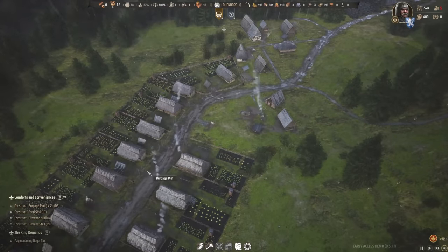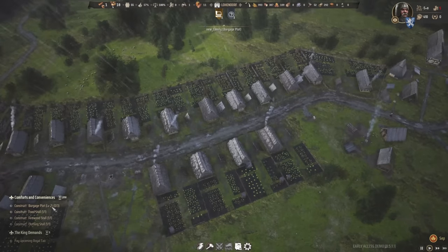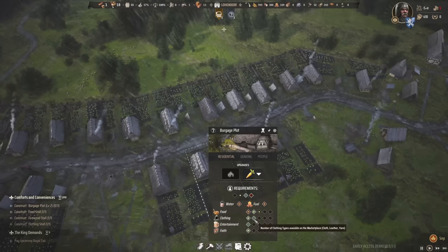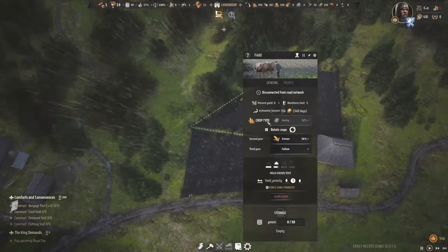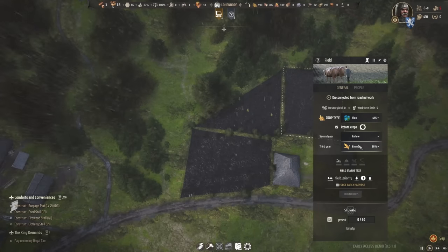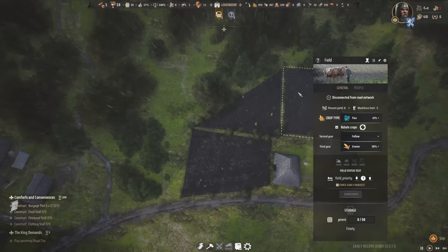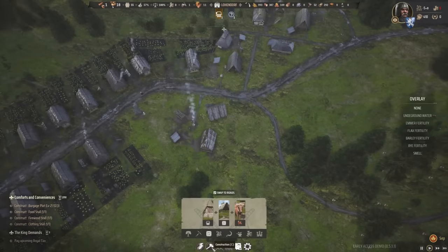Really, the goal at this point is to get these burgage plots up to level two. To do that, we still need more options for clothing and entertainment. The clothing situation is going to be interesting — I'm actually going to set this field to Flax and then Fallow. This guy is Barley and then Emmer. So essentially, if we can get this Flax — and it's only going to be a little bit — that will be another source of clothing for these guys.